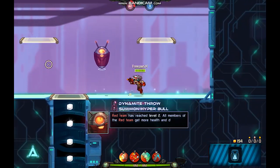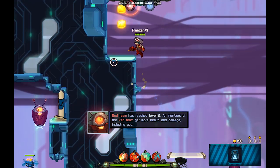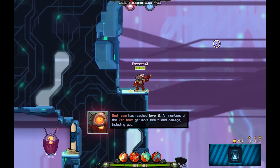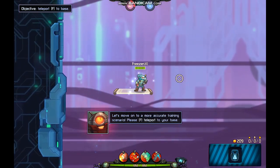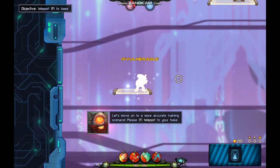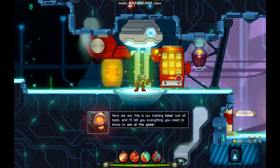Great job, player! Red team has reached level two — all members of the red team get more health and damage, including you. Let's move on to a more accurate and fun trading scenario. Here we are — this is our trading base.